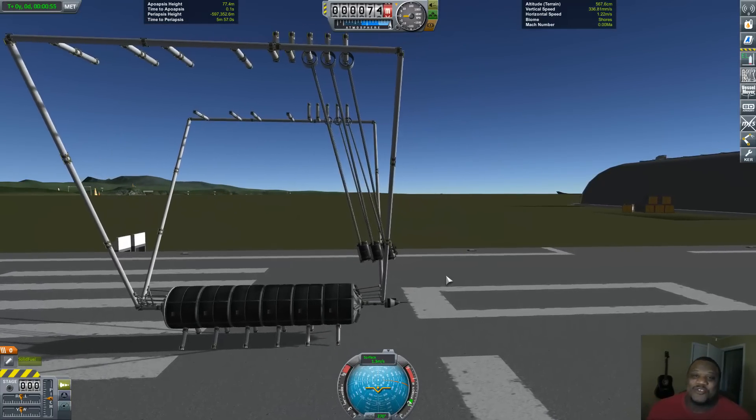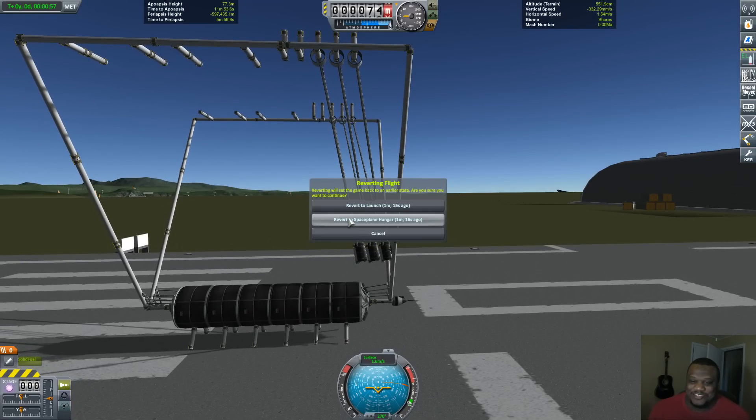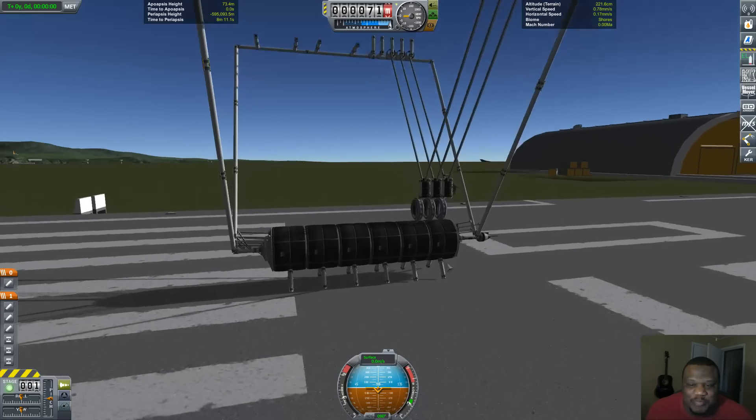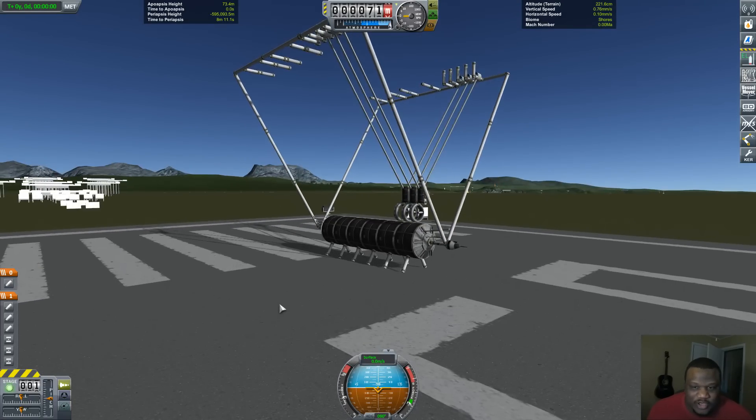Okay, let's lower the gravity some more and see what we get — hopefully we don't start flying. Let's lower gravity a little bit more, dropping it by half to 0.32. This will be pretty interesting.